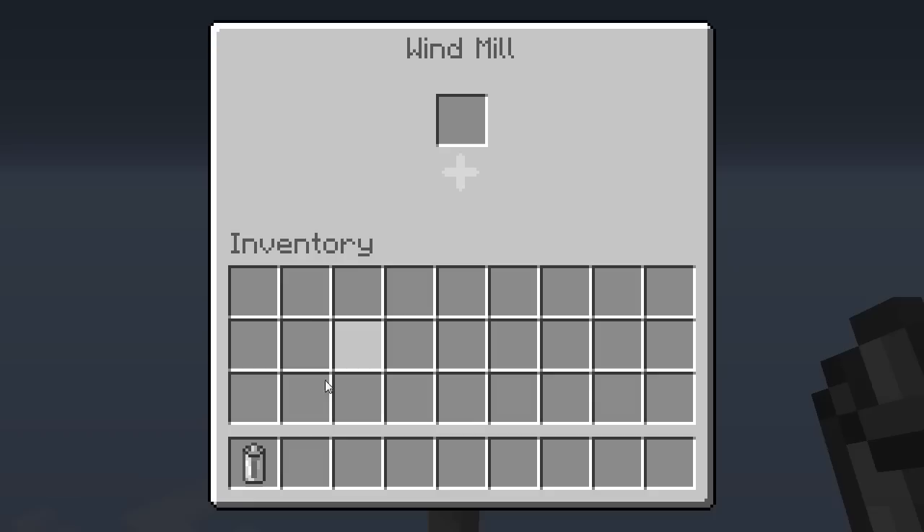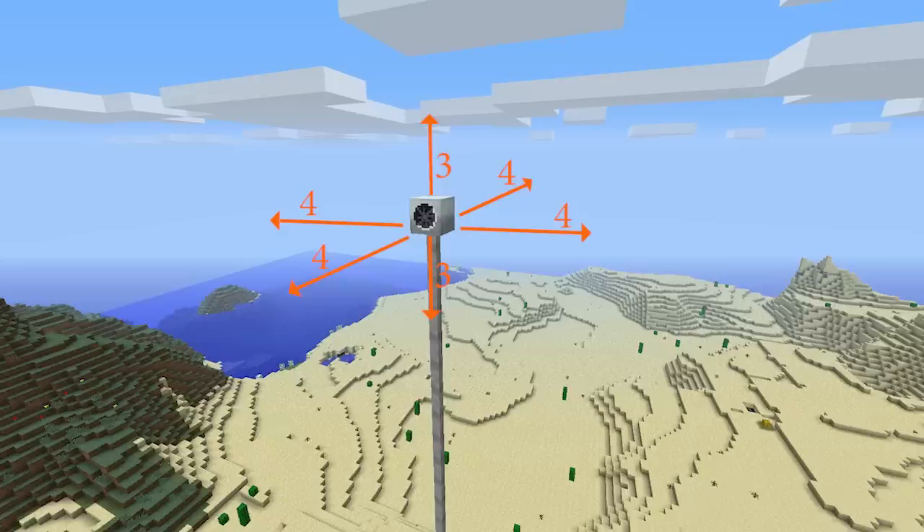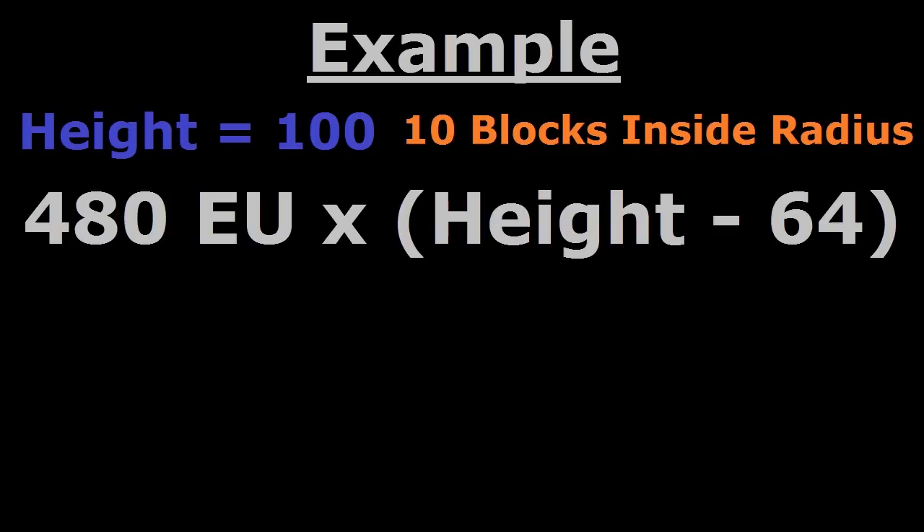Energy can be collected through rechargeable batteries or through a connected cable. Any nearby blocks within a 4×4×3 radius cause the same result as if you lowered the windmill's height by one block. So for example, if your windmill is at layer 100 and you have 10 blocks inside the radius, the windmill will produce the same amount of energy as though it was at layer 90.